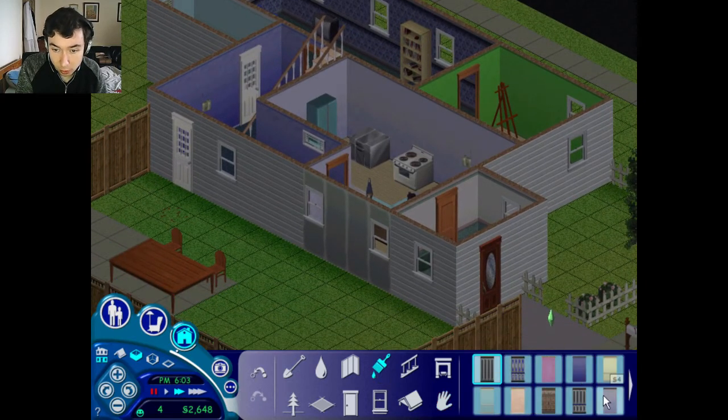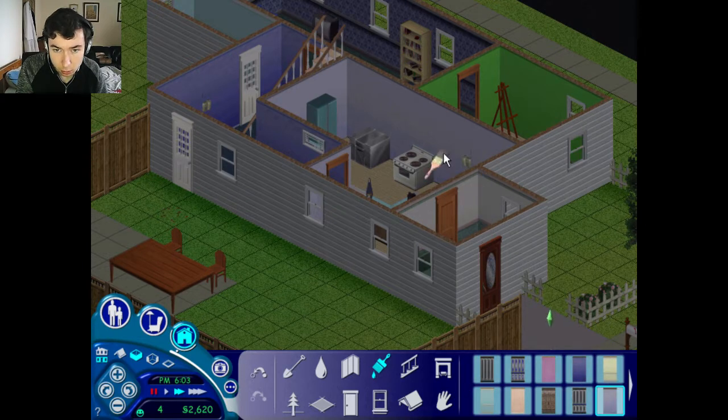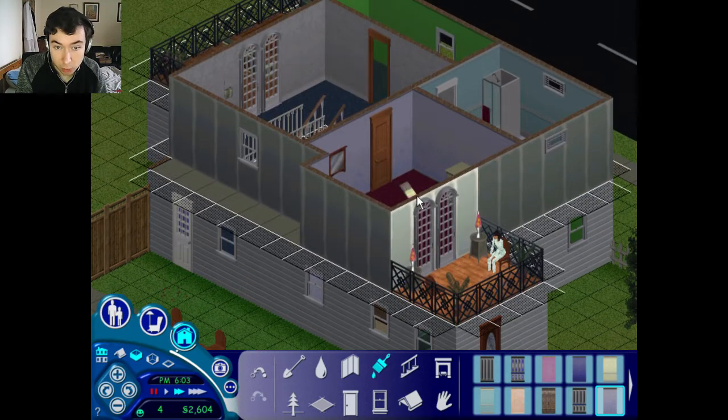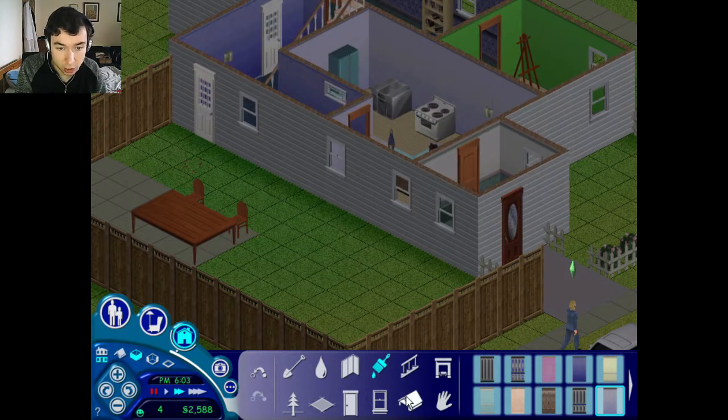So in terms of wallpaper then — there we go. Fill that in. I also need to fill in the wallpaper on the inside there. There we go. And we need to do the same upstairs. There we go. Excellent.